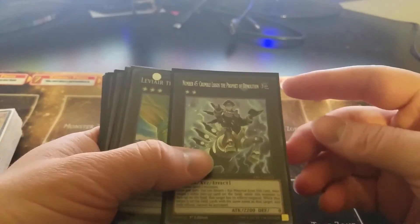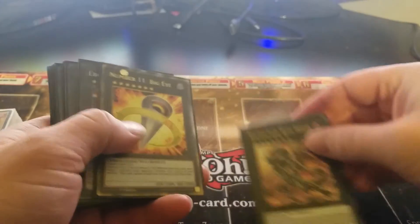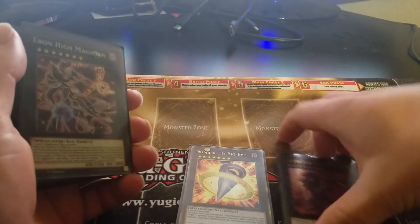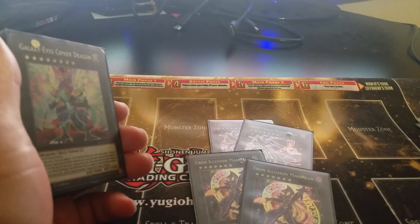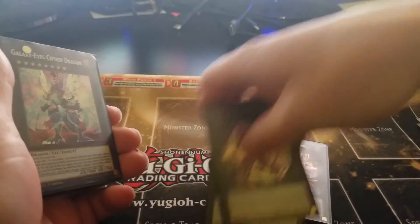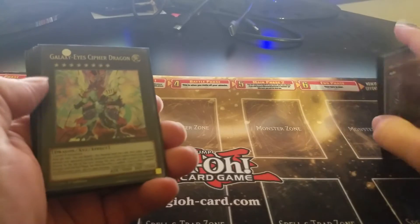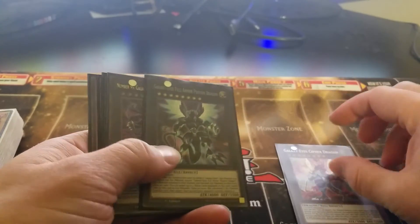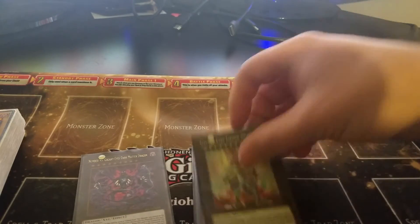For my extra deck I'm running a Crumble Logos and Leviere as utility cards, Red Eyes Flare Metal Dragon and Big Eye for extra utility. Then we run our MVPs of the deck: two Ebon High Magician and two Ebon Illusion Magician. I have like four Ebon High Magicians but there's no need to run three. We've also got Galaxy Eyes Cipher, Galaxy Eyes Full Armor, and Galaxy Eyes Dark Matter — I'll show you why we have them in a second.